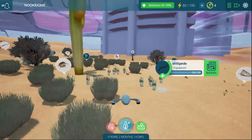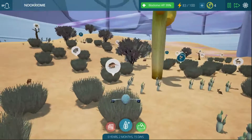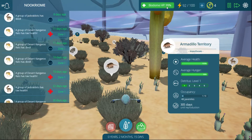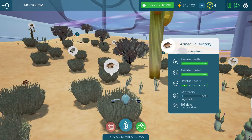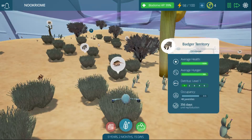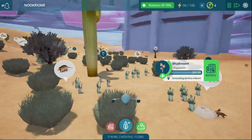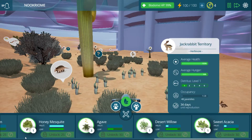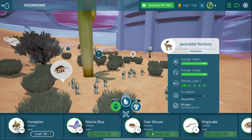We got some millipedes — those are new. They do the same thing as mushrooms. The armadillos seem to be... again, there's only one armadillo. We're at 99% — the biodome is healthy. Nothing is telling me anything is wrong. We just seem to have a problem keeping these things alive. I'm gonna throw out some more — a little bit of everything.